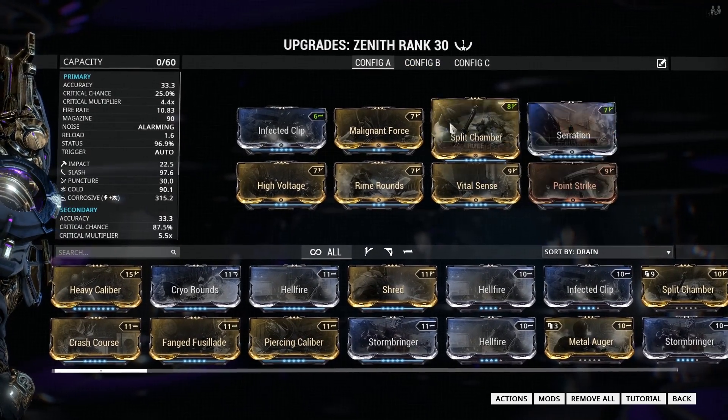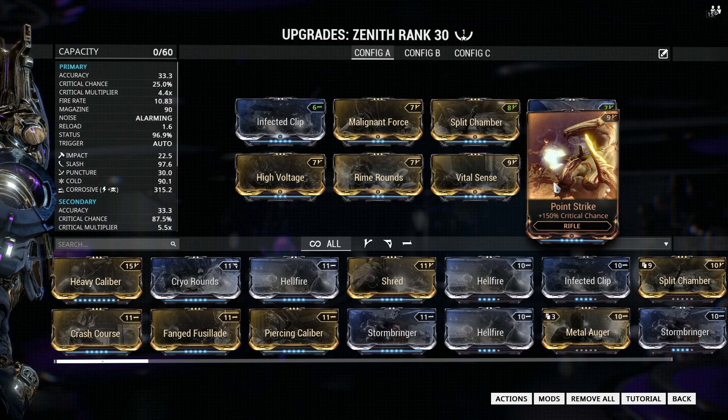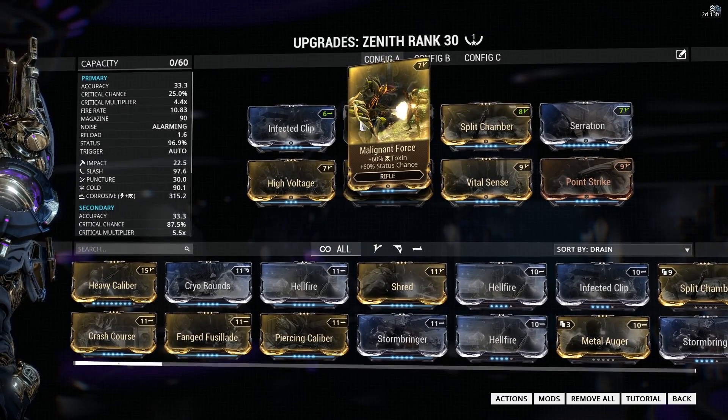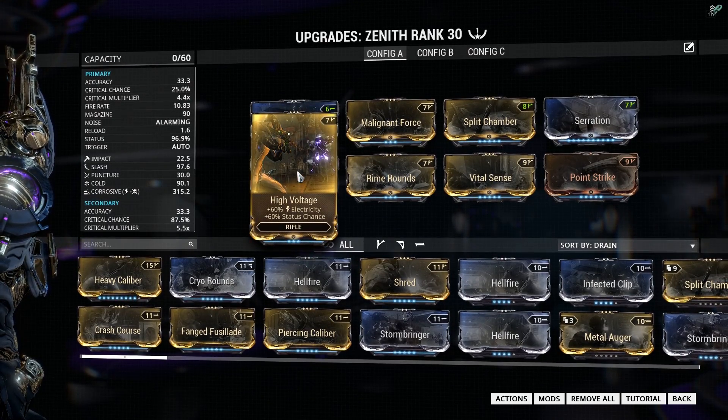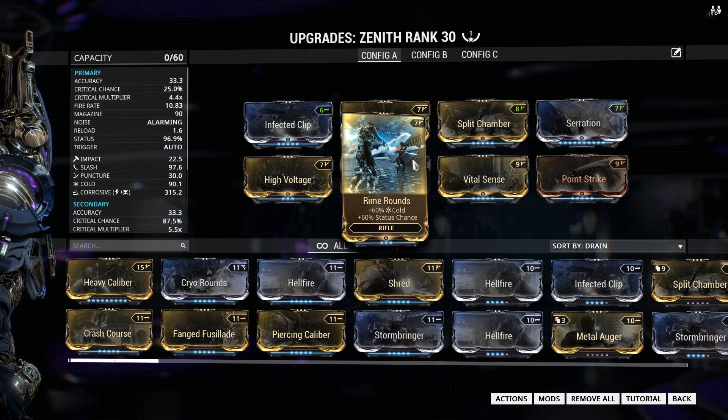For base damage mods we have serration and split chamber. I didn't feel like going with heavy caliber because I want the accuracy for the secondary firing mechanism — that's just my personal preference. For critical chance we have point strike, and for critical damage we have vital sense. For corrosive we have malignant force, infected clip, and high voltage. Then I threw in rime rounds as the last mod to add some cold damage and to also increase the status chance all the way up to 96%, which is pretty good — as close as I can go without using a last element mod.